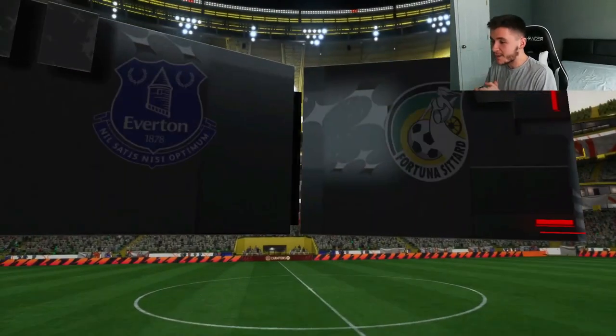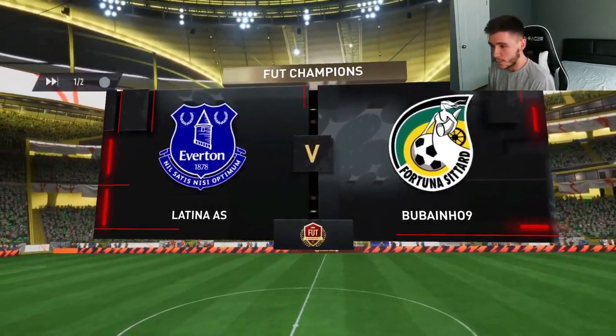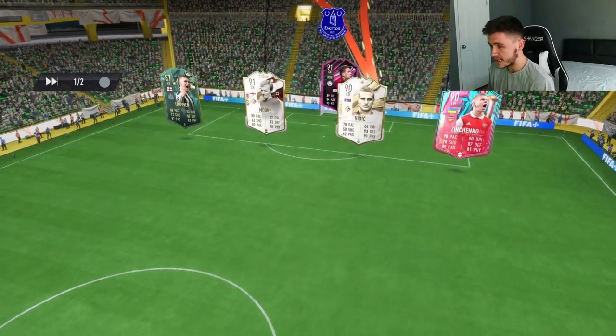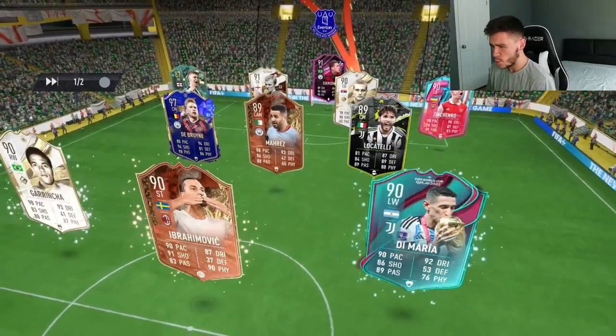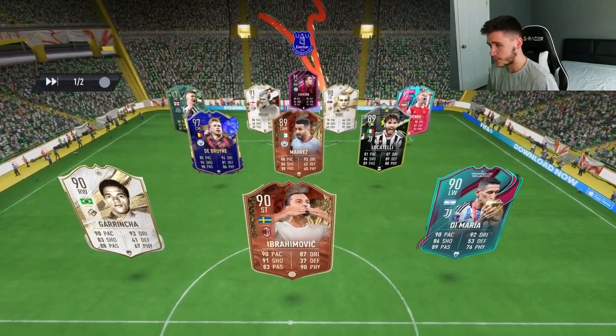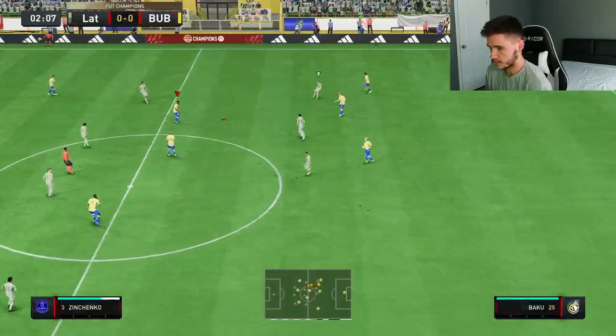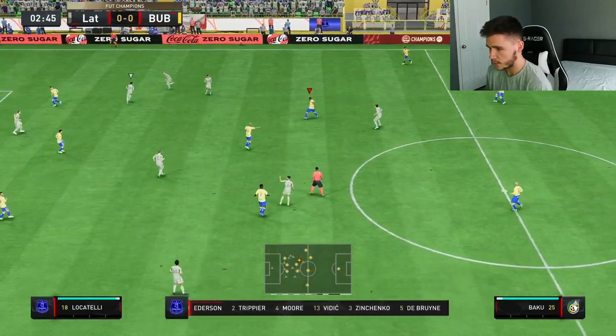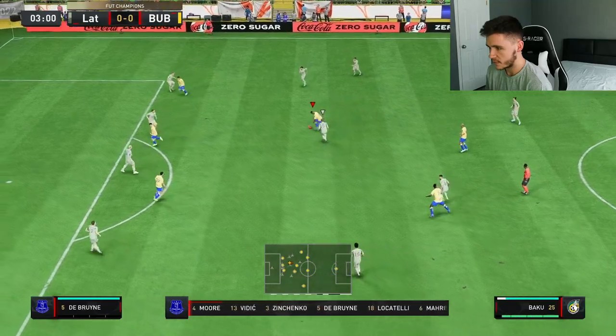Here we are jumping into game number one. I feel like a lot of people are going to sleep on this card — I'm really excited to test him out. We're coming up against Team of the Year Kevin De Bruyne, Locatelli, Ibrahimović, Garrincha, and Di Maria. That's a really solid team. First touch for Rido Baku — I want to test out his dribbling. He feels actually quite quick and he does have the long shots.